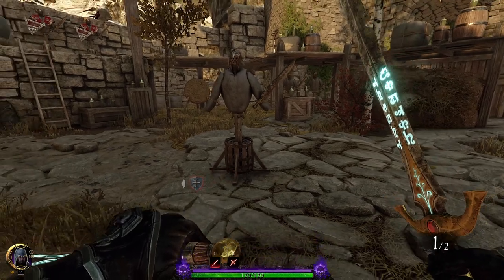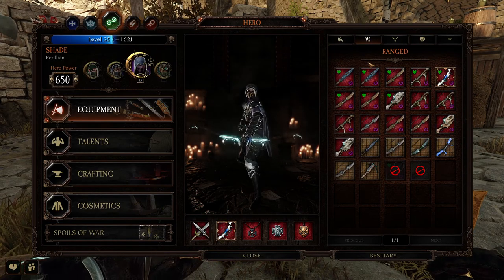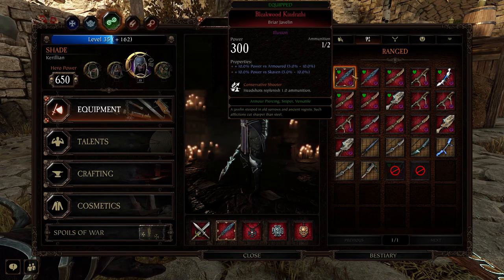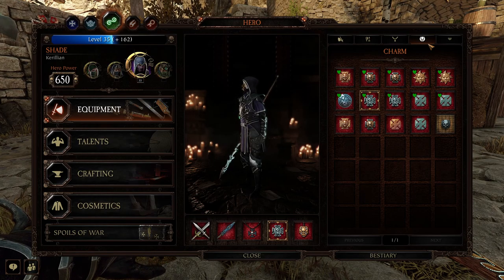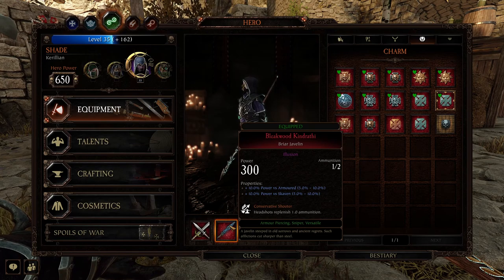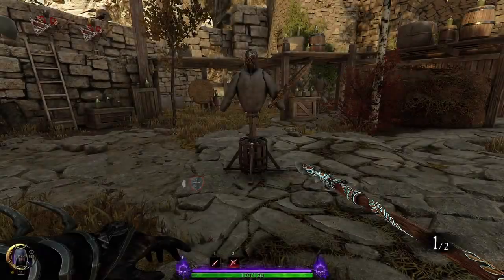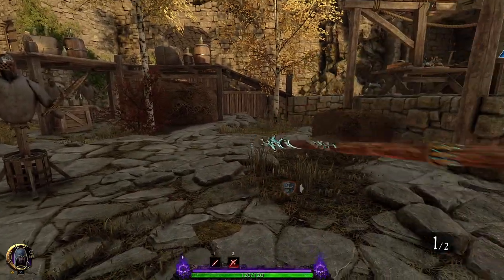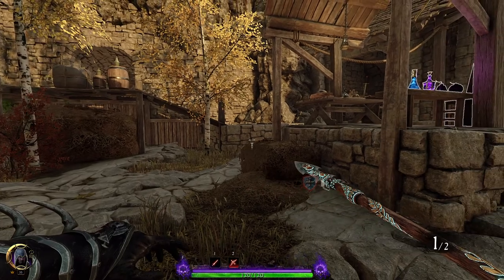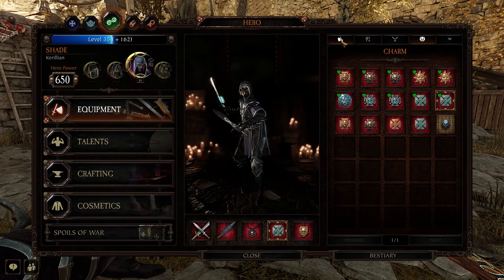There's also the option of the newly added Briar Javelin — you'd want Power Versus Armour and Power Versus Skaven on it, but if you use that you'll want to change your charm over to Power Versus Armoured and Power Versus Skaven as well. Same talent setup — it's literally just a swap. The javelin is really nice and it has the highest DPS on monsters, so you can just tear through monsters with it. On my livestreams every time a monster appears I pull the javelin out, melee attack them, and they just melt.